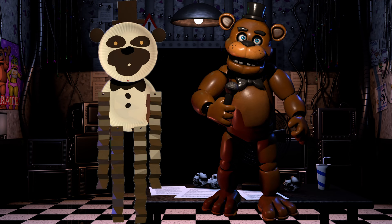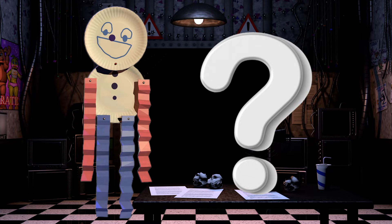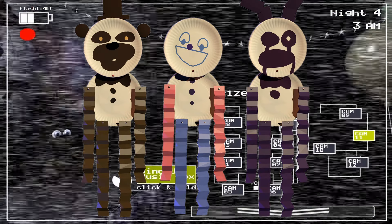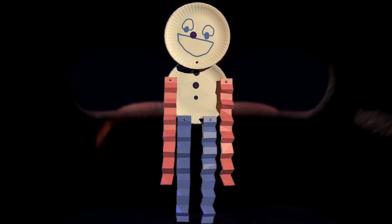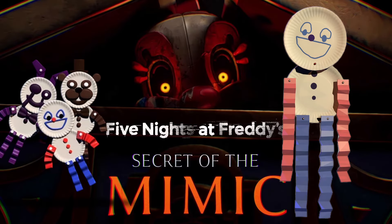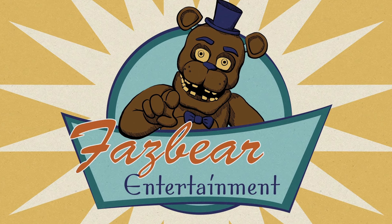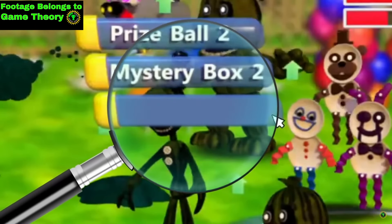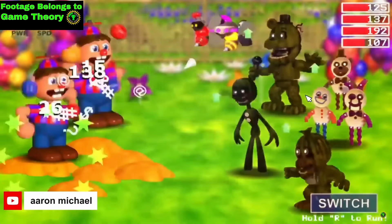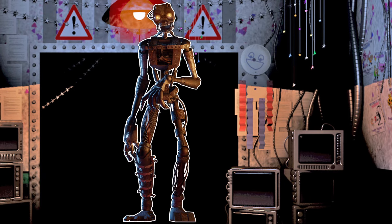The paper plates consist of Freddy, with his ears and bowtie, and Bonnie, with his ears and colors. But the third and last paper plate feels out of place — it doesn't resemble any of the other animatronics. They could've included a paper plate for Foxy or Chica, but this one was added specifically even though it matches nothing. What if it's supposed to resemble the Mimic? In FNAF World, one of the paper plate's abilities is to mimic the opponent's last attack — a direct callback to the Mimic's ability. It's also the only paper plate that can randomly move and appear in your office, adding more significance to it.